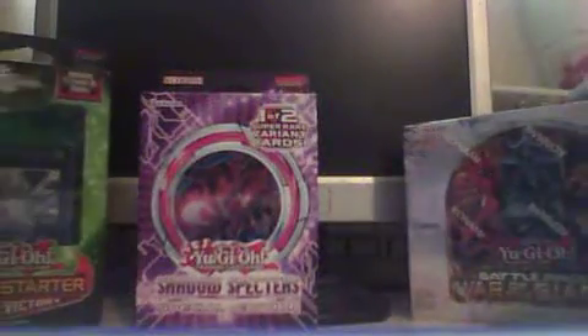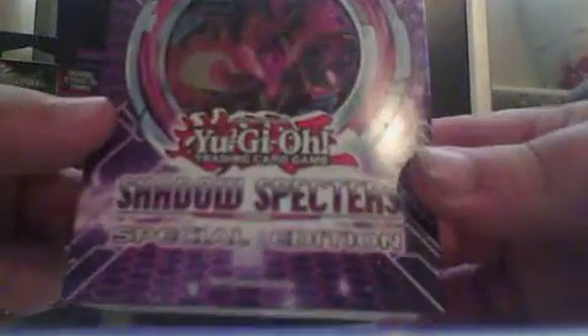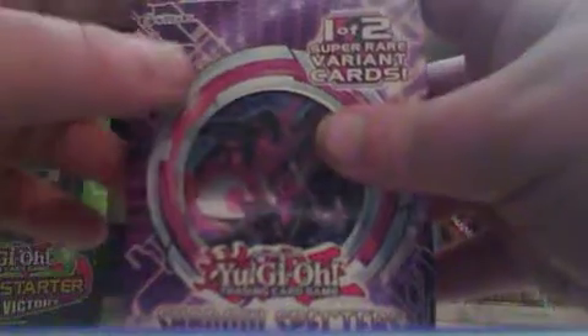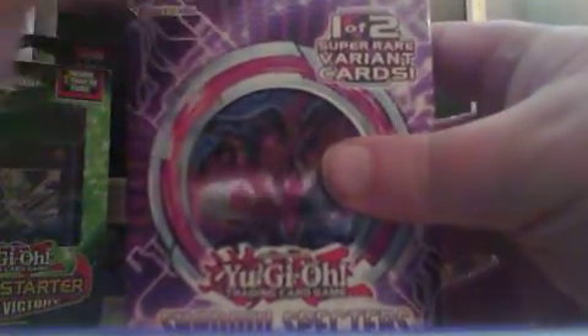What I'm going to be opening today is my Shadow Spectres Special Edition box. This comes with three Shadow Spectres booster packs, which are the newest booster packs out, so I do not know what's in them. And it comes with either a starter and it adds the card. Okay, let's get started.